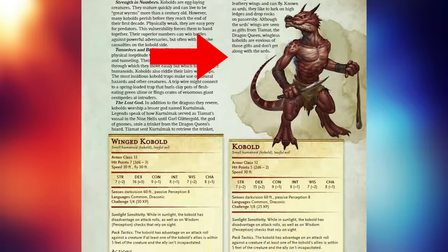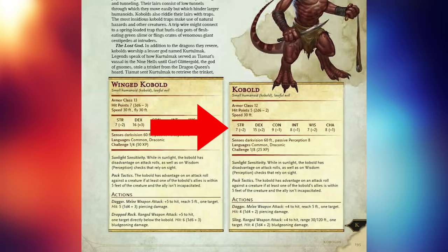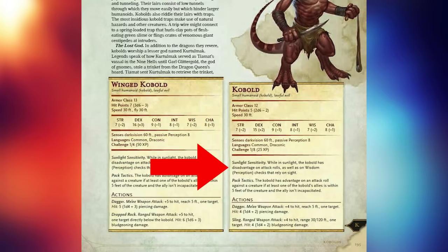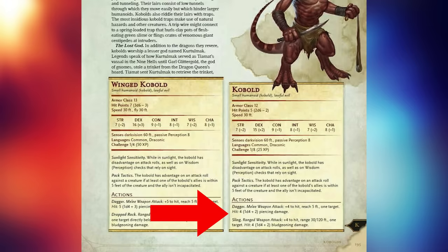We'll cover that in just a bit. Looking at their stats, you can see that kobolds are truly frail — a single decent hit from almost any weapon will kill a kobold. They have dark vision but with sunlight sensitivity. They mostly stay underground building their tunnels. Pack tactics represents how weak they are alone but how strong they can be with number superiority. Their attacks are mostly tiny weapons like daggers and slings; in the lore we're told they are not strong enough to wield bows, which is why they use slings instead.